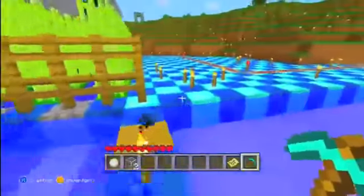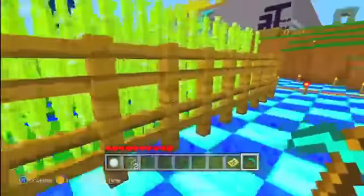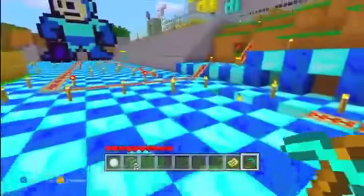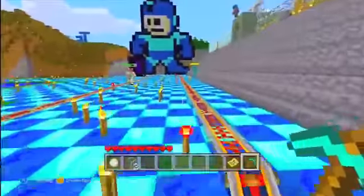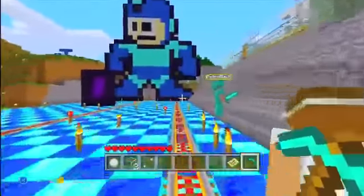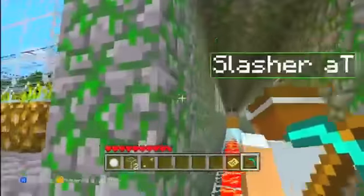Over here you can see we built a rail cart that goes pretty much around our house. We also put a fence around the sugar cane because the animals are in there. I'll take you on a ride on that in another video, but for this video we don't need that. Inside, we replaced the obsidian part with moss stone — I think it looks better.